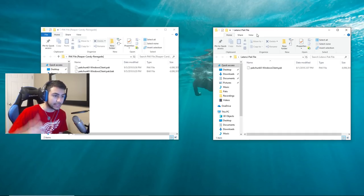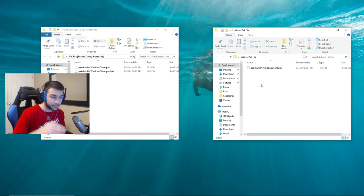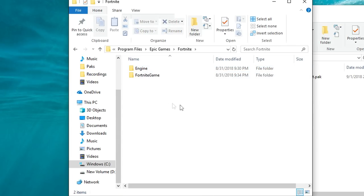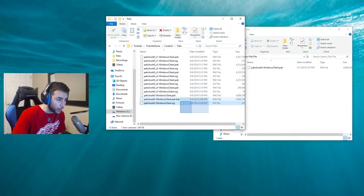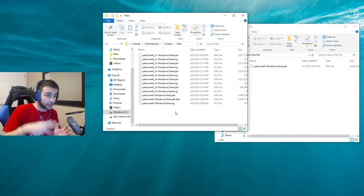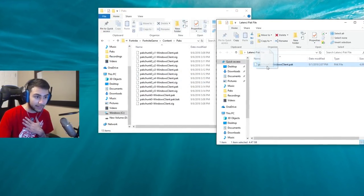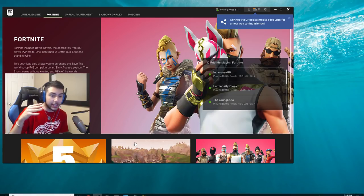To put in the pack file, all you have to do is download mine down below — it will be in the description. It's gonna be in a WinRAR file, so you guys have to extract it. Then you want to go to your Program Files, find Epic Games, Fortnite, Fortnite Game, Content, Packs. These are all your game files — your locker, all your items, all the gun textures. Grab my pack chunk file and replace it in there with yours.